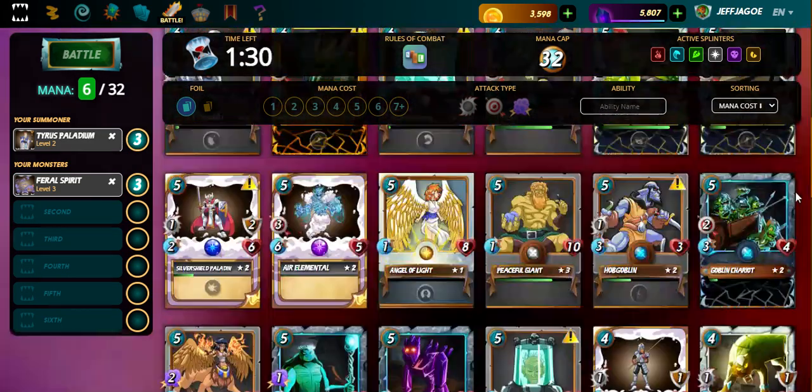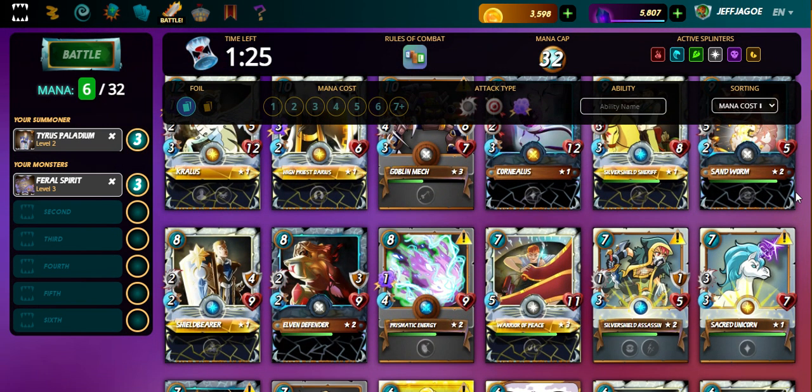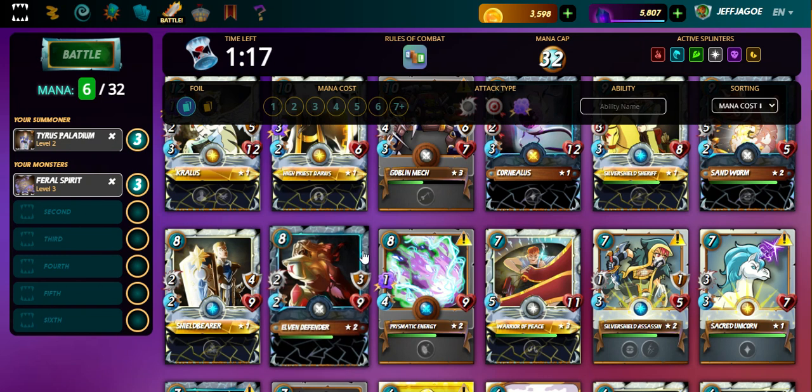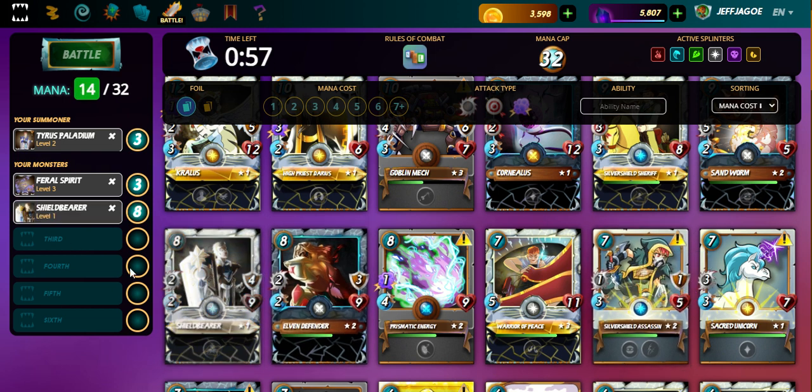Let's see what else we can throw in here. Back to Basics is a little brutal. We might throw in Elven Defender up front — actually, there's no point doing that. Shield Bearer is a better card, even at level 1. But this is a tough, tough choice here. I think we are going to put a level 1 Shield Bearer up front.